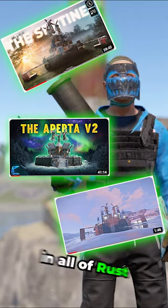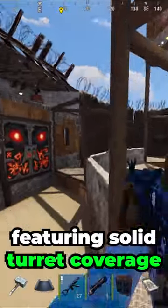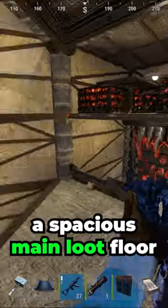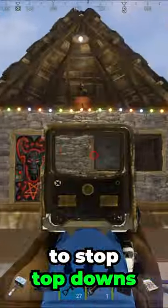These are the three best duo bases in all of Rust. At number three, we have the Sentinel by Nine, featuring solid turret coverage, a two-sided offset bunkered starter, a spacious main loot floor for loot storage, a solid wide-gap shooting floor, and roof peaks to stop top downs.